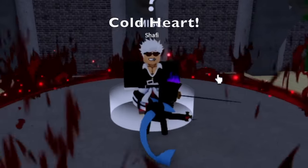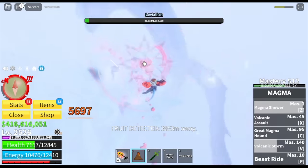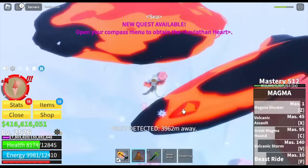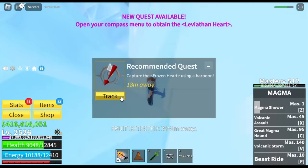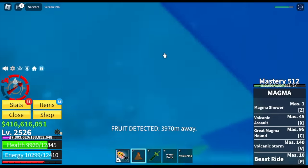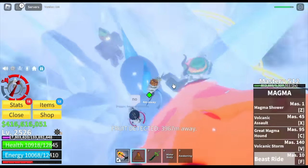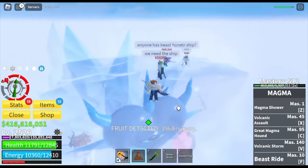Before this NPC will talk to you, he will be asking for a Cold Heart. You will get the Cold Heart once you defeat the Leviathan. But not so fast — the Leviathan's heart is too big and you need something to carry it back to Tiki Outpost. If you're gonna guess what we use — remember the Beast Hunter, the new legendary boat that we're going to craft. We need that one to carry the heart.